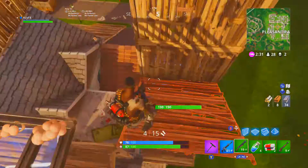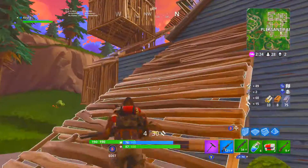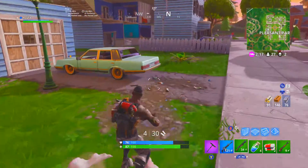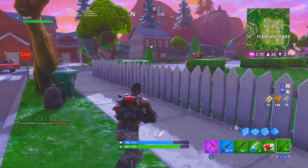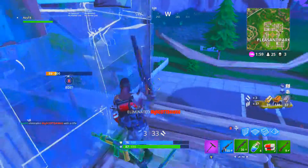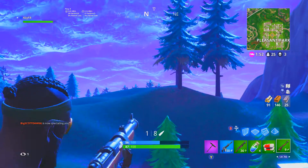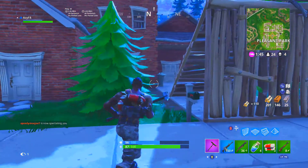We're coming down to the last two challenges of week six. A lot of people want to know what the next week's challenges are. We have SMG eliminations — we've just had deal damage with SMGs, but now they want us to kill them. That's 0 out of 3, so that's not too hard. And the last one is eliminate opponents in Retail Row. So to recap all the challenges: search a supply drop, deal damage with a shotgun, search chests in Loot Lake, spray over different Carbide and Omega skin posters, search between a playground, a campsite and a footprint, SMG eliminations, and eliminate opponents in Retail Row.